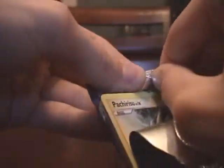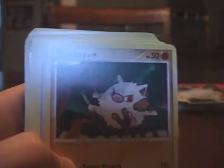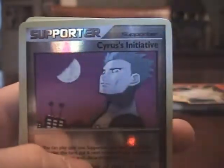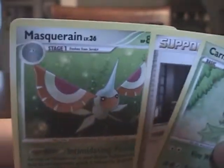Alright, second pack here. We have Pachirisu — I have never heard of that one before — Mankey, Doduo, a Pikachu. Magikarp for the terrible reverse. We got a holographic here: an Absol G. That one's going into a protector, of course. Very cool. I got these off eBay, so it's nice to know they weren't searched. And then we got a Carnivine, Cynthia's Guidance, and a Masquerain.